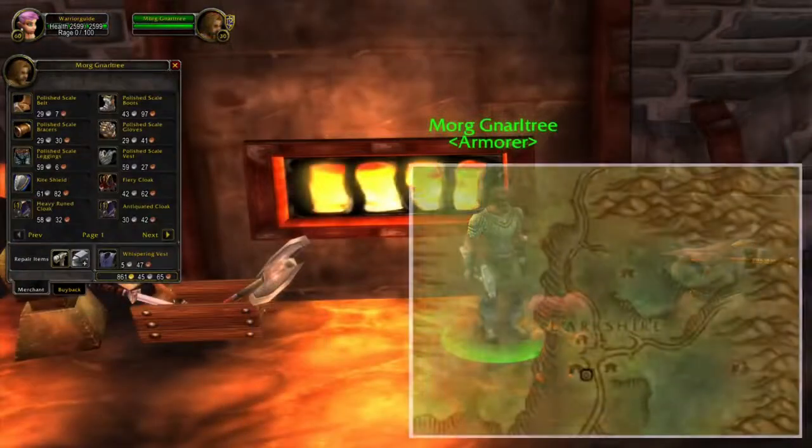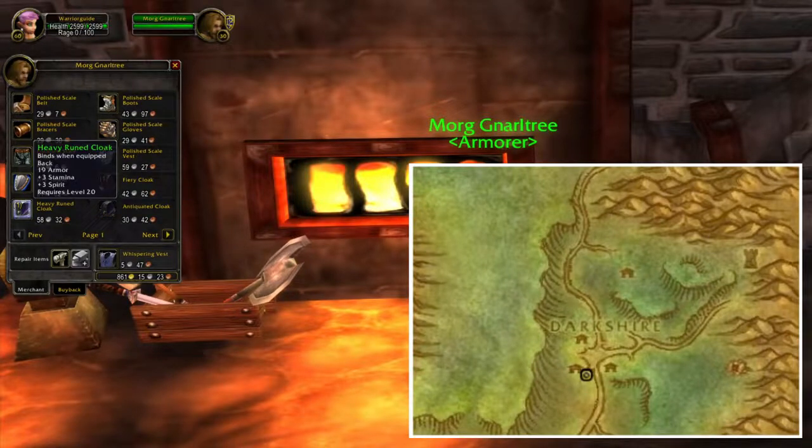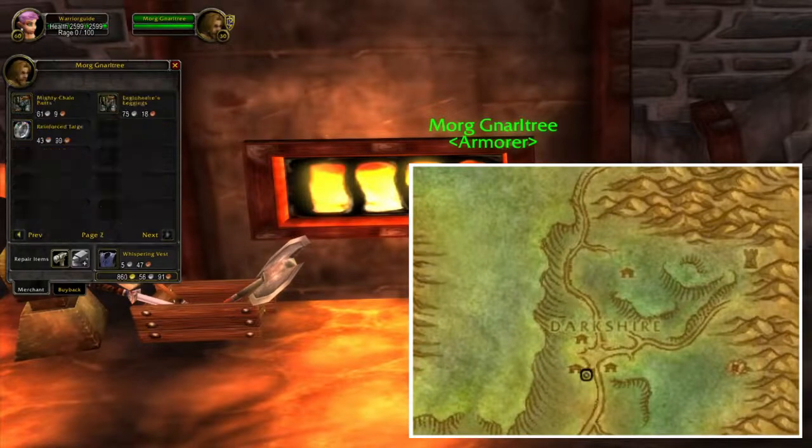Right next to Redridge you'll find the zone Duskwood, and in Duskwood you will find the city Darkshire. In Darkshire you will be able to buy different kinds of cloaks and even some mail legs.